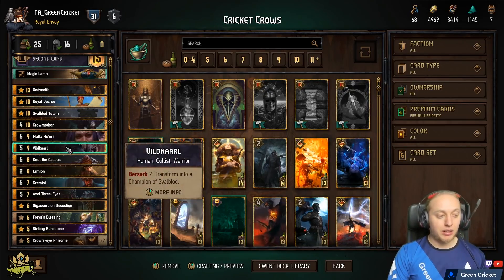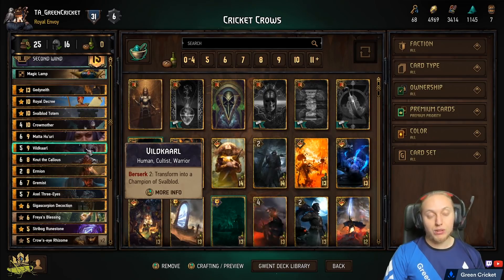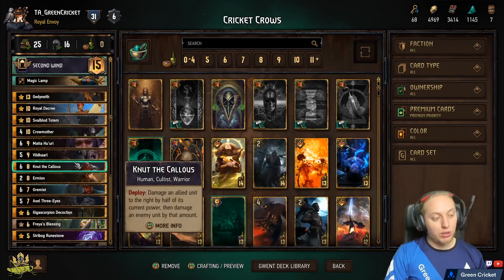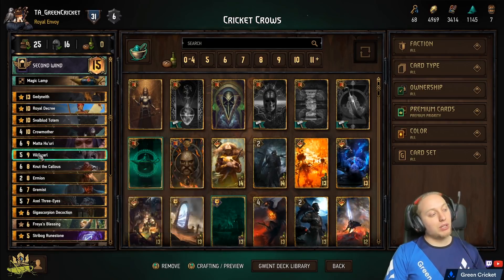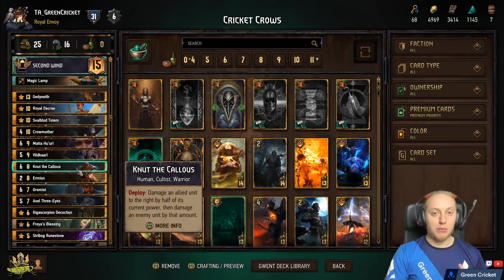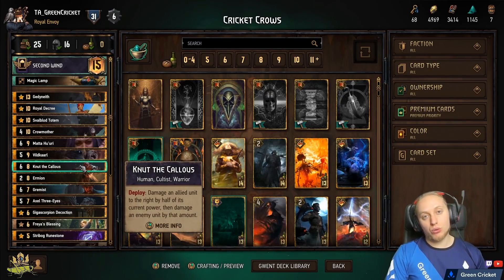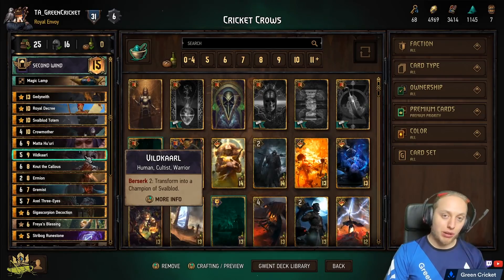Then we have the Valkal and Knut combo. Valkal is a five-point body with Berserk 2 — once he drops to Berserk 2 power, he transforms into Champion of Swalblood, a 12-point card with self-heal. You trigger this by using Knut: place Knut to the left of Valkal, and Knut damages the unit to its right by half its current power, immediately transforming Valkal into the Champion of Swalblood. Meanwhile Knut deals three damage to enemies. You can use Second Wind on either of them — so if you played Valkal or Knut in round one, you can revive them in a short round two or three, play both combo pieces, and put a lot of points on the board very quickly.